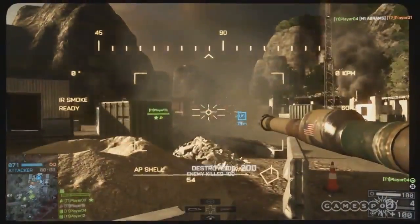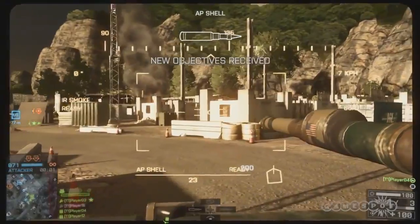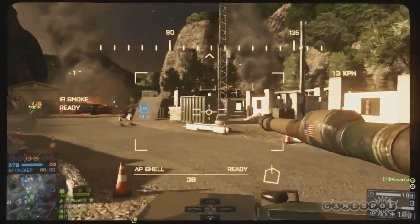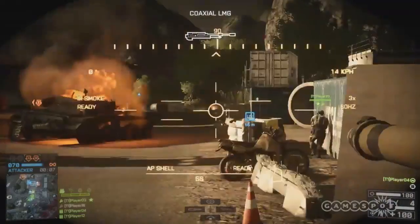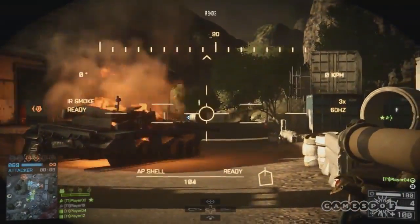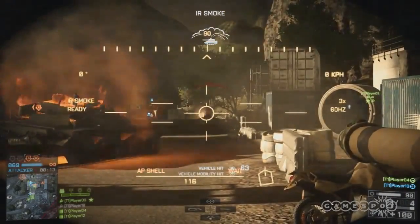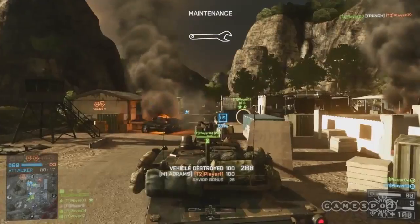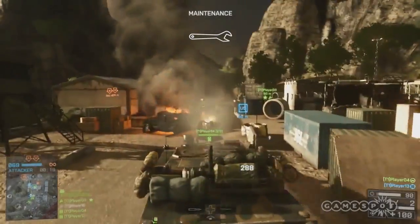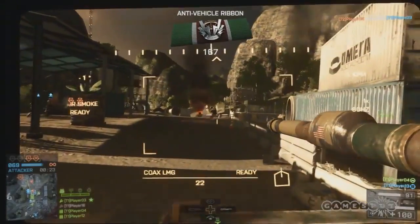This Rush match went pretty good to start off with, then we got into a classic 'can't get past the second set of crates' scenario. I'm excited to try different tactics on this map, particularly because there are two new pieces of equipment in China Rising. The one I'm most excited about is the combat UAV, returning for the support class — it's no longer a station like in Bad Company.